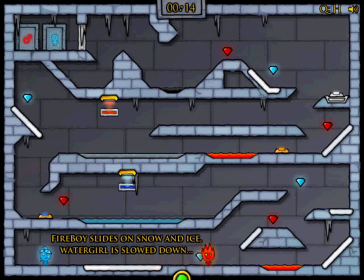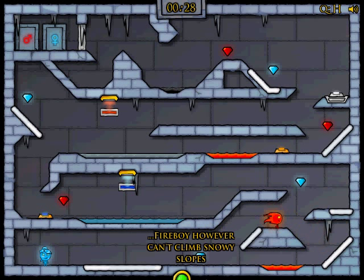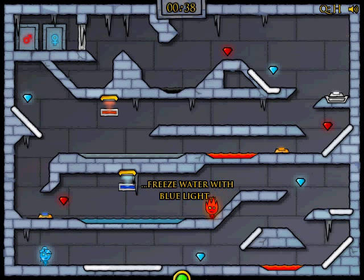Wee! So I gotta go this way and then jump up here and jump up here. Wait, where's the ice? Freeze water with blue light. I think I'm gonna have to go with Watergirl and go over here.